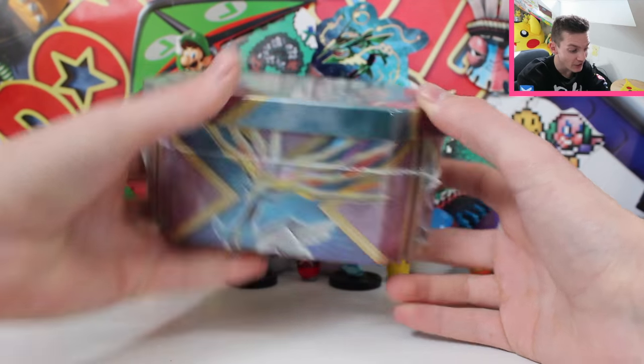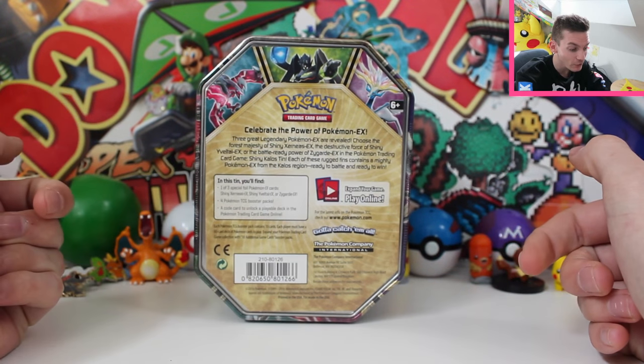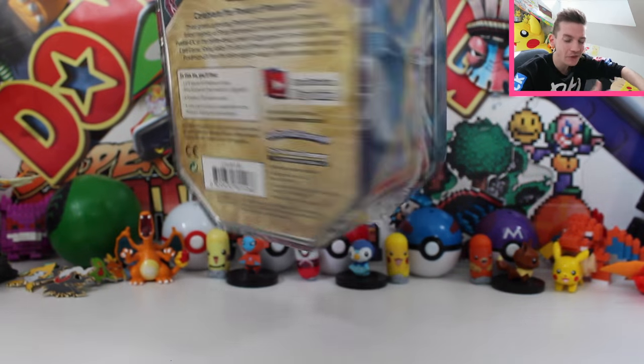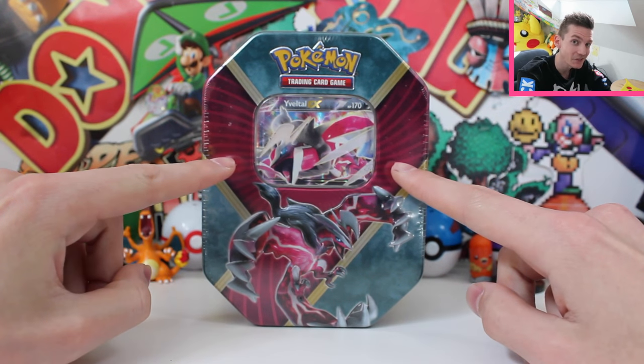On the sides, as usual, we've got Shiny Xerneas, Shiny Yveltal, and good old Zygarde in 100% form. It's so chilled. On the back, all three Pokemon, the magical mystical barcode — celebrate the power of Pokemon EX. Oh my gosh. Alright, but without further ado, guys, I'm going to crack into this bad boy and hopefully the promo card looks as good as it does right there. Let's get into it.